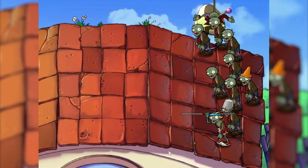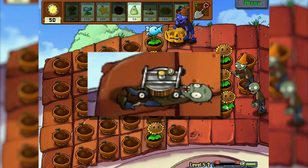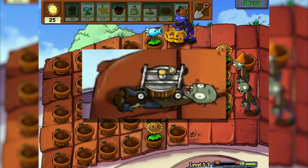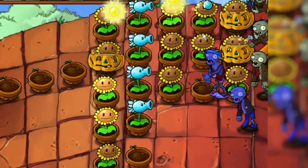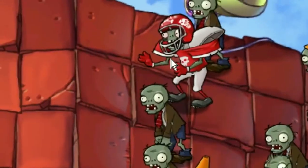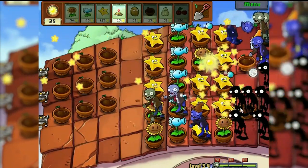Level 5.2 — without these trash mowers, this challenge is unlikely to pass. So apparently in vain I didn't buy water mowers. A football player and a ladder zombie — you can't think of worse opponents. But the tactics with the ice peashooter and the starfruit worked perfectly.